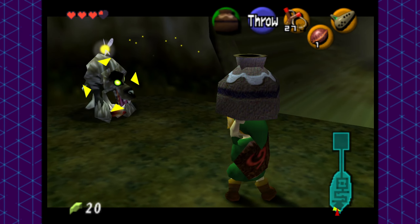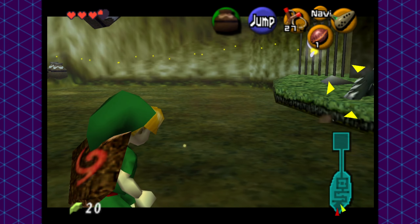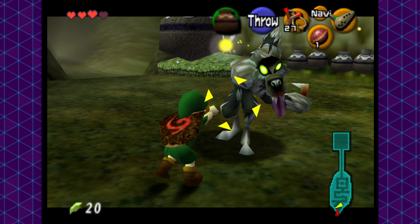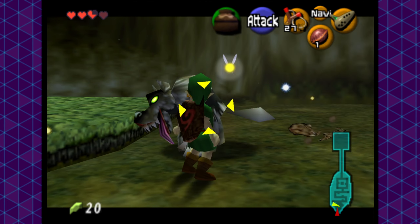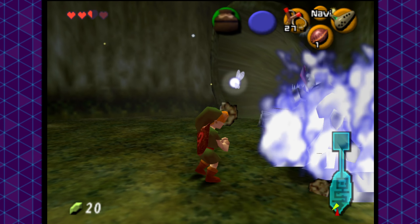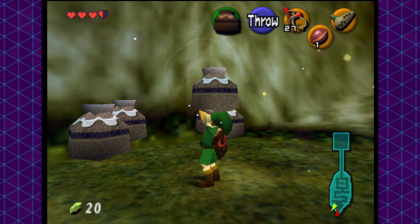Sometimes they happen to run their tail into your pot, but this is super inconsistent. This enemy almost caused us to fail the run here and now, but someone in chat mentioned a pretty big brain strat: you could shield drop a pot while holding it over your head, and it might still do damage. It was a pretty difficult skill to learn as the hitbox is very small, but it would become one of our main methods of dealing with enemies that like to close the distance on us, which is pretty much all of them.